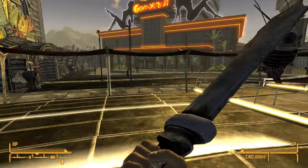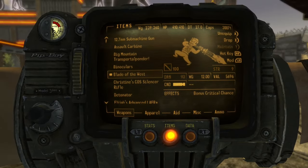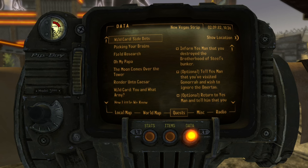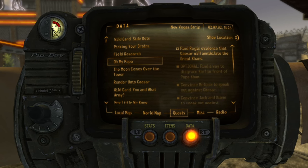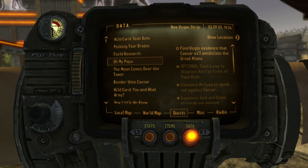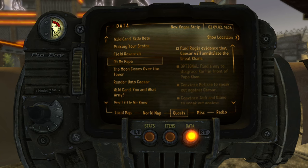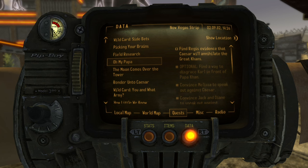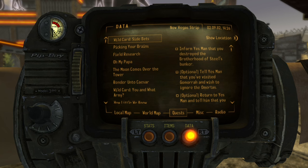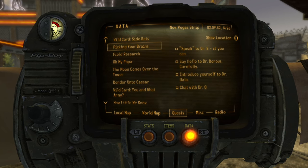Alright everybody, welcome back to another part of this Fallout New Vegas walkthrough. So last time we finished off Lonesome Road. Now all we have left is the Yes Man missions. So I did a little research on what I need to do, and I figured out that 'Oh My Papa' for the Great Khans, there's honestly no point in doing, because they won't help Yes Man. The only way you get help from the Great Khans is if you're doing an NCR playthrough.